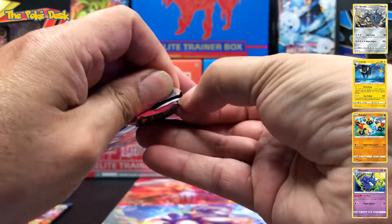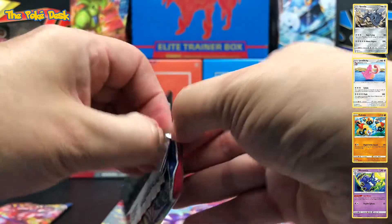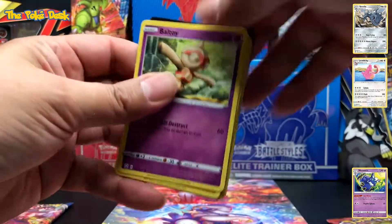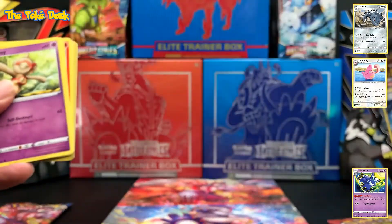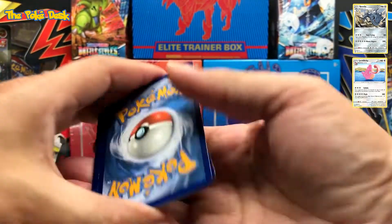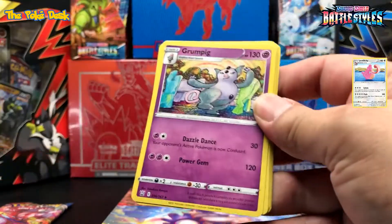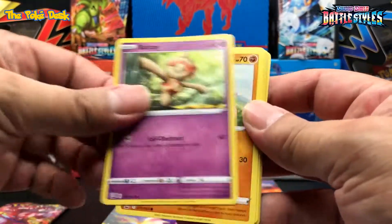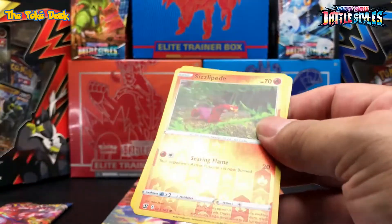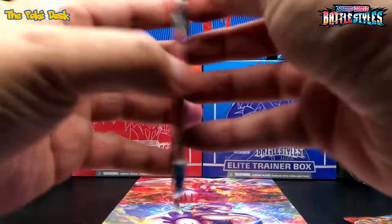Terracuda — I believe it was. Let me show you the cold card — there you go. It's going to be Fire energy. Oh, Dark Energy again. Baltoy, Glidar, Sandile, Bronzor, Ninjask, Scolipede — Reverse Holo — and a Yamper Rare. Okay, ETB side.